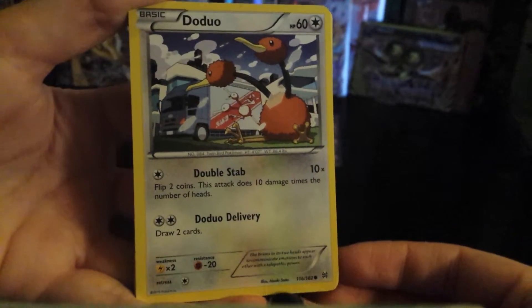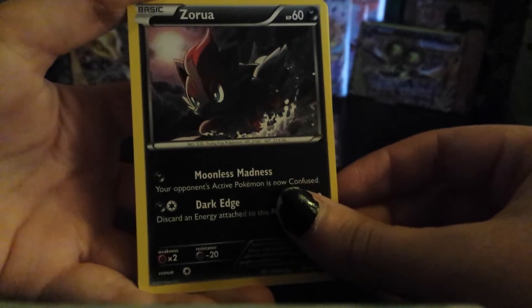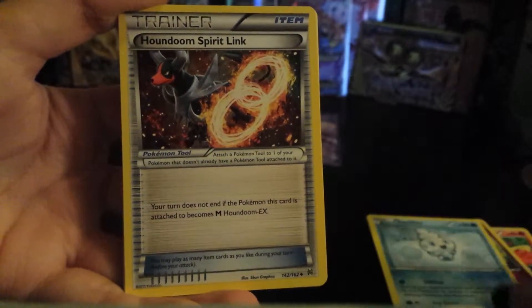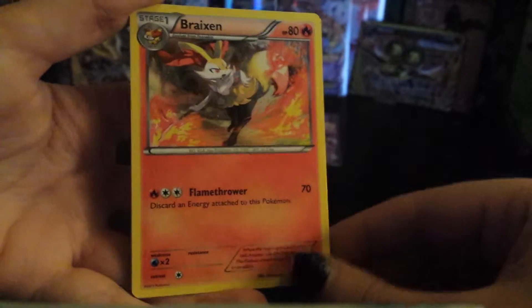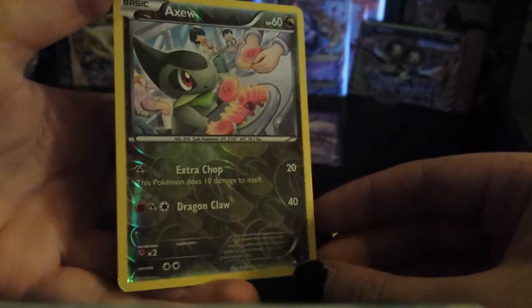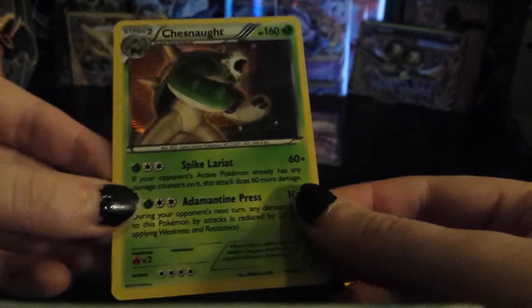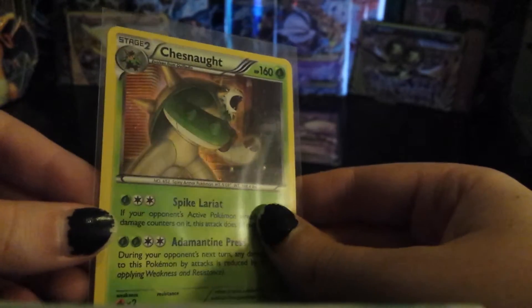I think this is the 4th pack. We have Doduo, Finneon, Zoroa, Flabebe, Vandalite, Houndoom Spirit Link, Floette, Brickson. Reverse Holo is an Exeggcute, and our Rare is a Chesnaught Holo. Very, very nice. And I actually didn't have this yet, so this is amazing, super amazing.